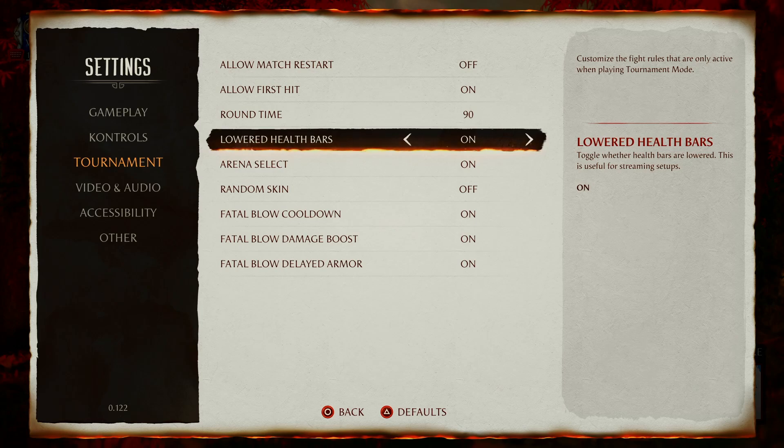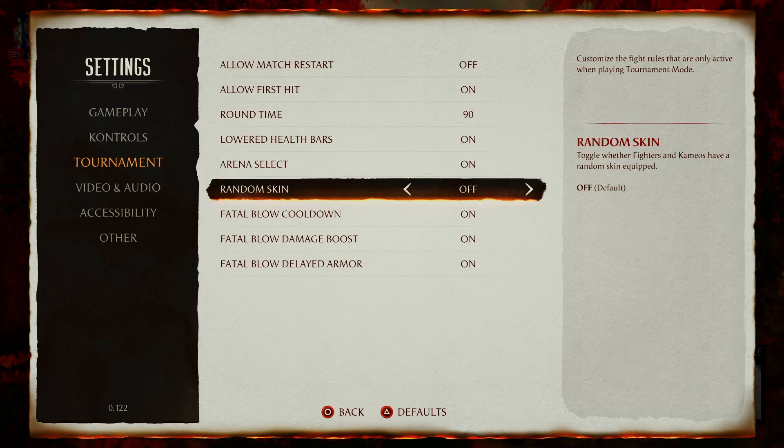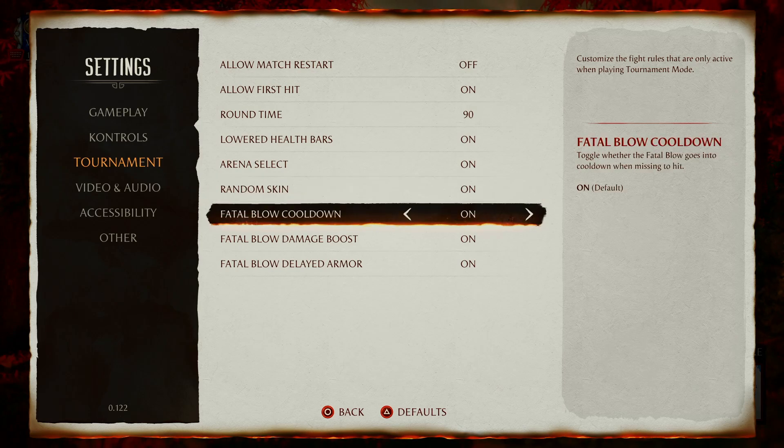Lowered health bars should be on by default. Arena select — I don't even know if all the arenas are the same. What's the purpose of being able to select it? It's just an extra load screen. Toggle it off, let the computer select the arena — it doesn't really matter either way. Random skin — this should probably be on so characters get cool random skins as opposed to always the default skins.